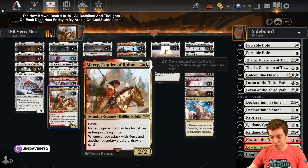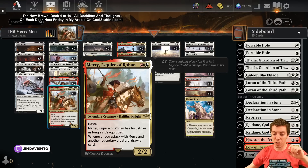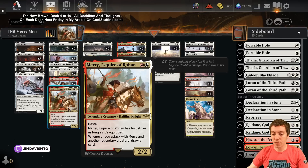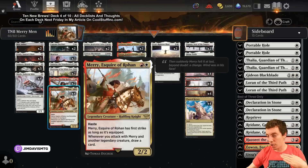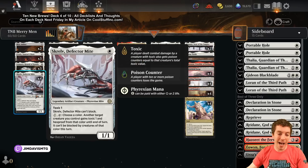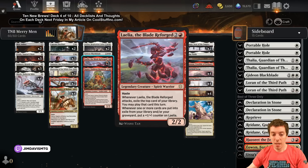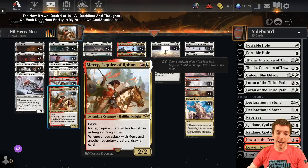Merry is a Boros two-drop with haste - a 2/2 haste for two is obviously fine. The equipment text is your red herring; don't read that. If you attack with Merry and another legend, you draw a card. So legend on one, Merry on two, attack, draw a card - that's insane. You can also go legend on one, it dies, Merry on two with haste on turn three, draw a card.